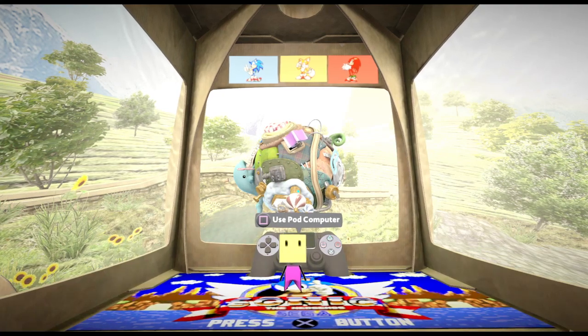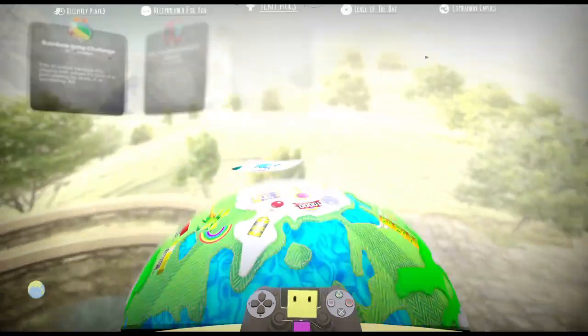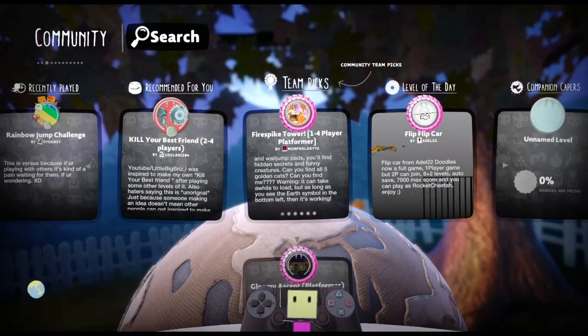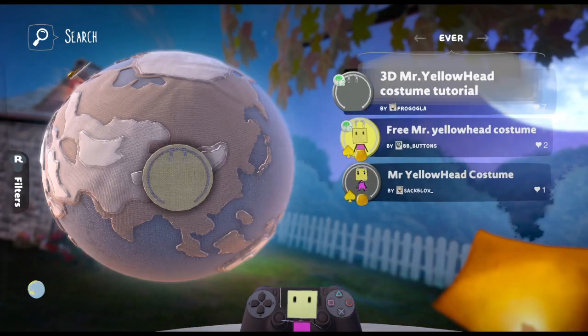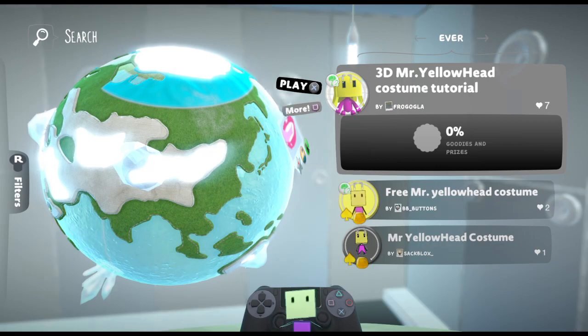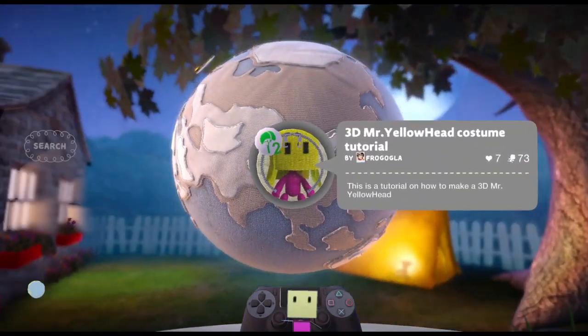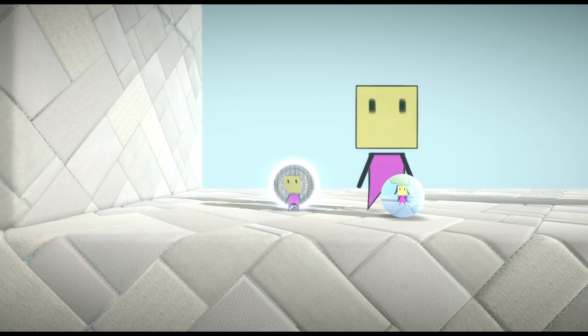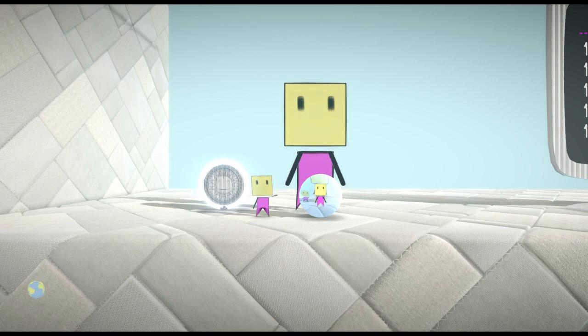You're going to go to the pod computer, you're going to go to the community, recommended, and then you're going to search for Mr. Yellowhead Costume. And then you're going to go to this one. Sorry if you hear the ducks in the background. But yeah, basically you're going to collect this prize bowl, which is Mr. Yellowhead.